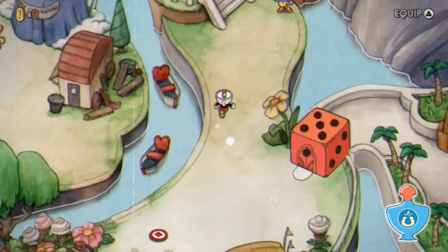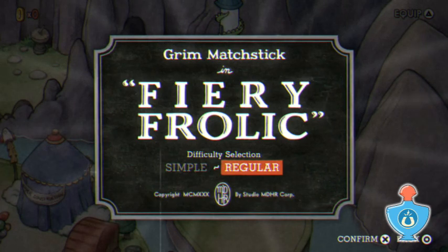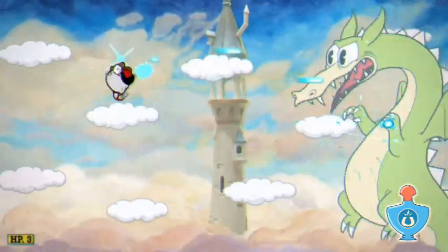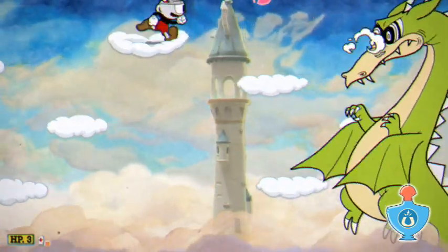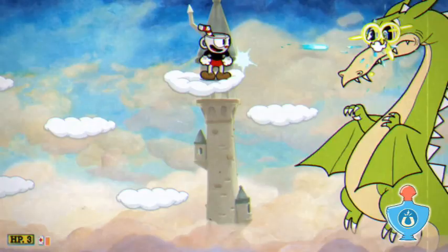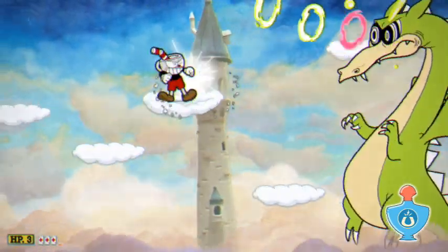Now, the thing here is that these type of defensive mechanics work the best in Contra-like games. Even though Cuphead has roots in Contra, games where you have just one life per hit — that is where it works the best. So maybe a second and a half. It just gives you this little get-out-of-jail-free card for just a moment, especially if you're on your last HP.